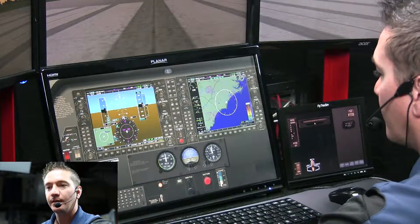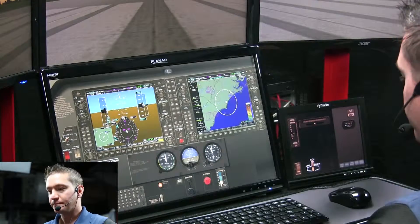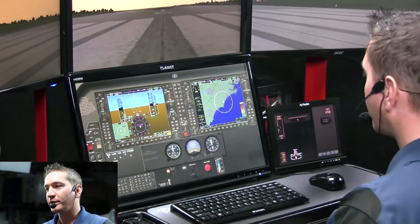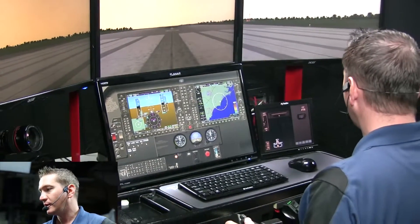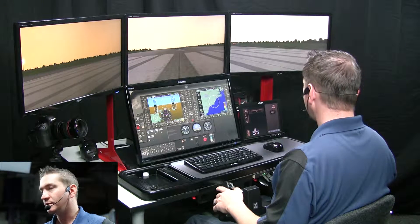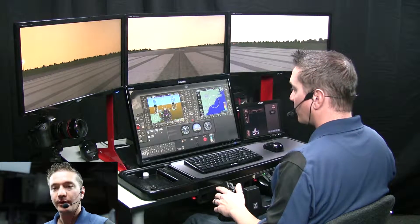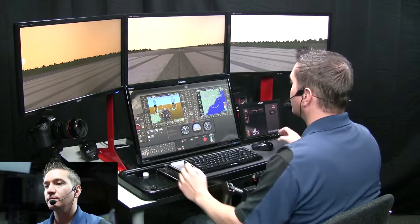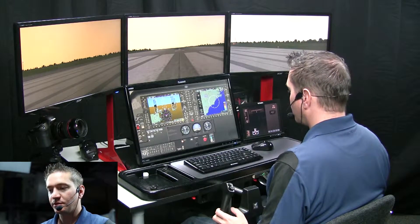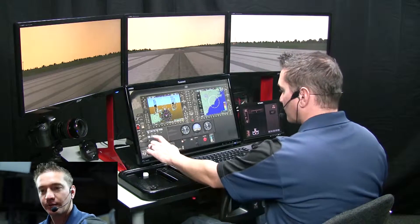Alright, everything looks good. Now we're going to get set for takeoff here. We have our mixture rich, we have our throttle about a quarter inch at about 1,000 RPM. We're going to trim our elevator for takeoff position. Make sure our rudder trim is neutral. And we're ready to go — about 1,000 RPM, mixture rich. Clear for takeoff.